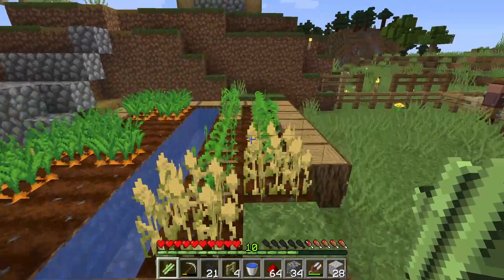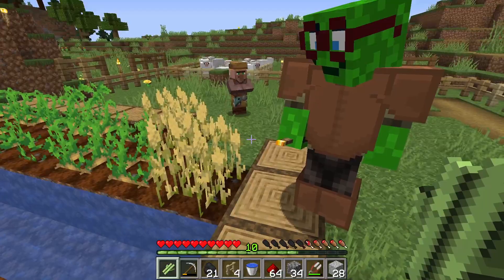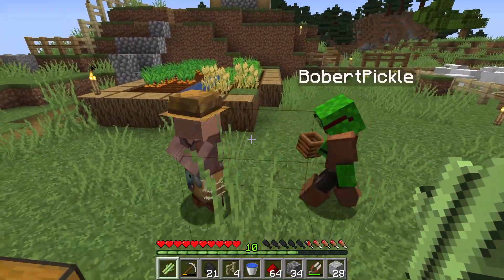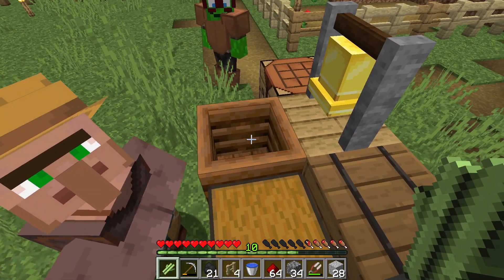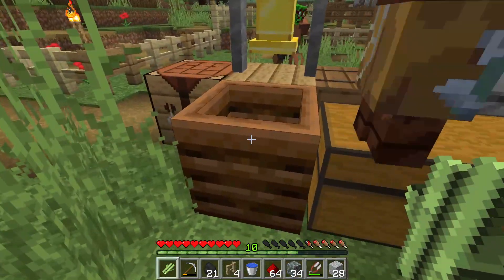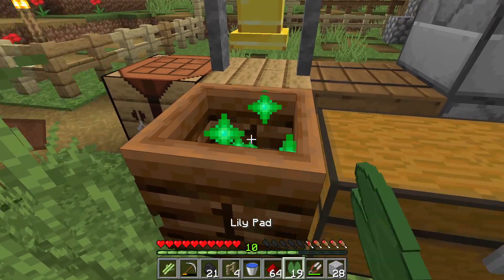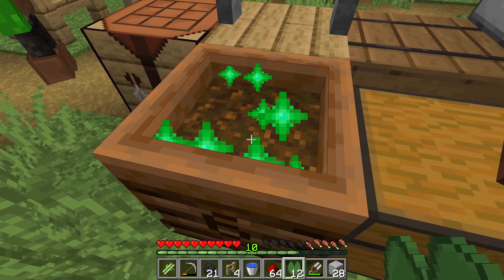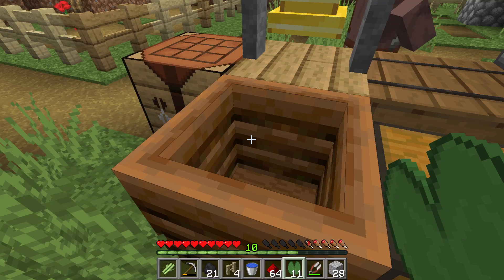Either we use a composter — there's one here. Can I put sugar cane in it? No. Lily pads? We don't need those. So I think next episode we'll try and sort out some more dye, and I'll keep trading with the villagers and try and get that done.